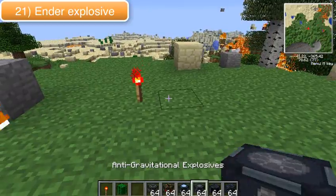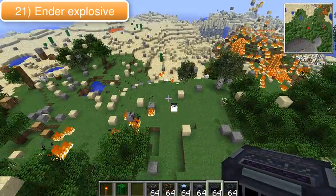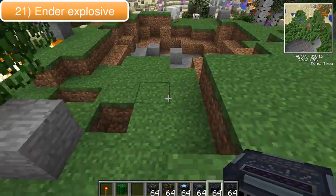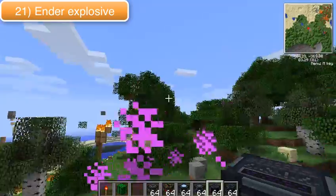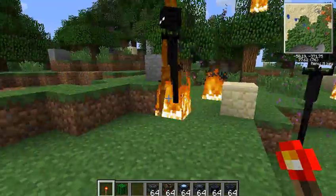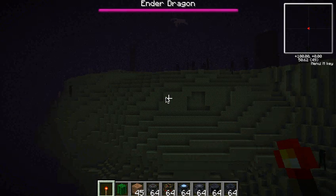This final one is the ender explosive. There are two things that can happen with this. If you manage to stay away from where the bomb blew up, within this sort of pink dust dome, a load of endermen get pulled through and into your world. The other option is where you get pulled in and you go into the End.